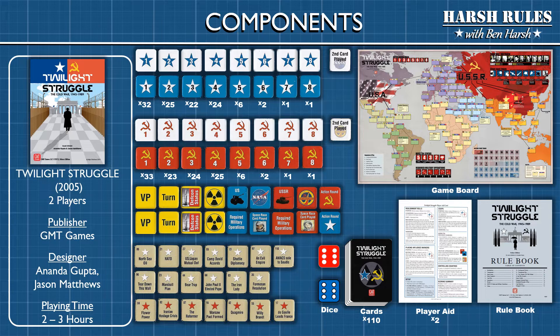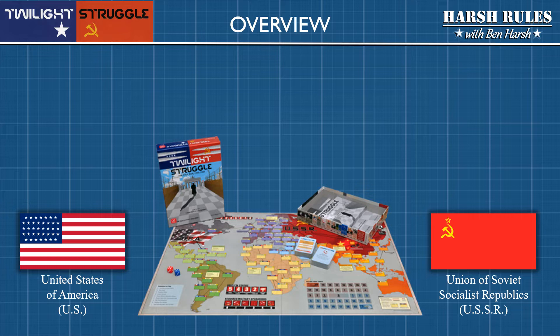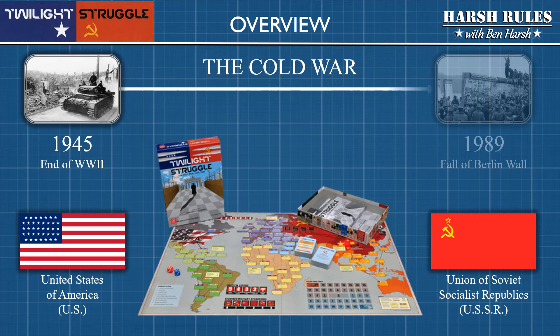In Twilight Struggle, two players assume the roles of the United States, the U.S., and the Union of Soviet Socialist Republics, the USSR, during the Cold War. In this card-driven game, players will experience events that span the Cold War's 45-year time period, from the Soviet occupation of Germany in 1945 to the fall of the Berlin Wall in 1989.